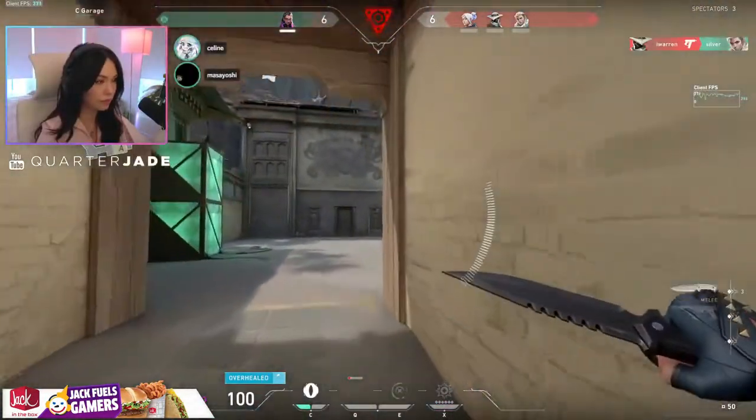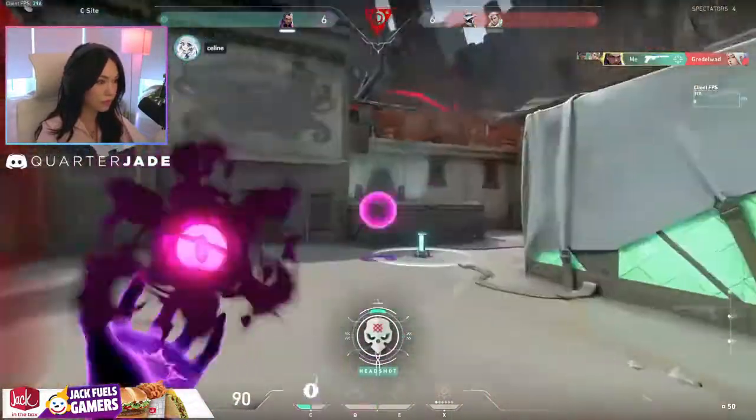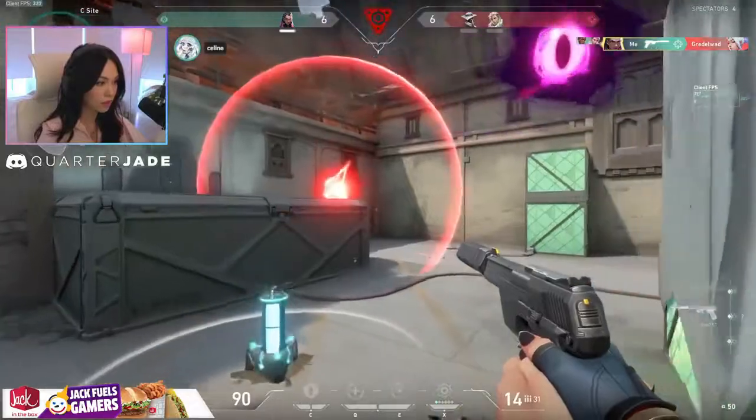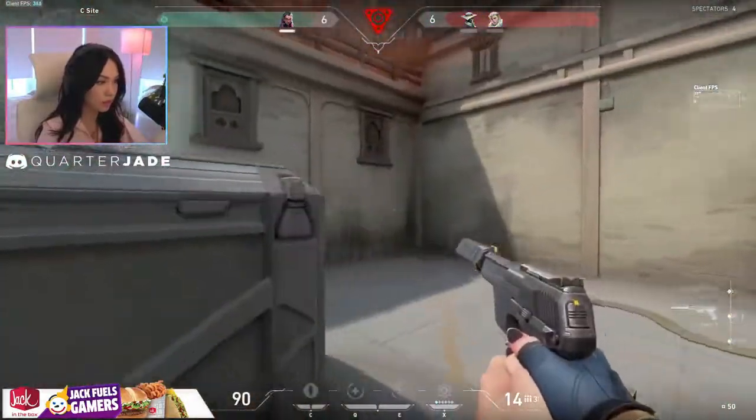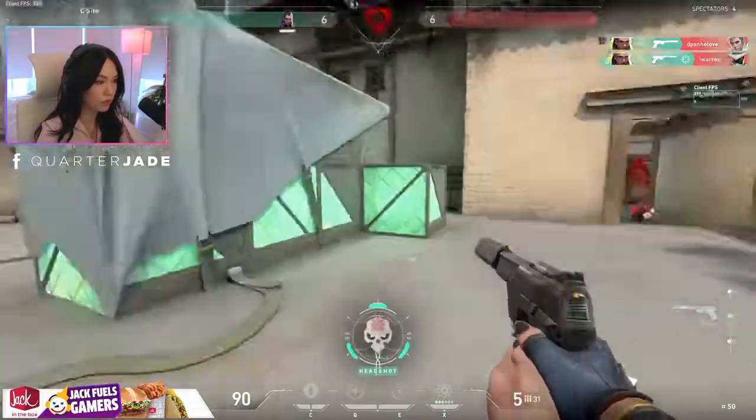Last player standing. 26 on Cypher. Nice. Back site and garage. One enemy remaining. You win these. Let's go!